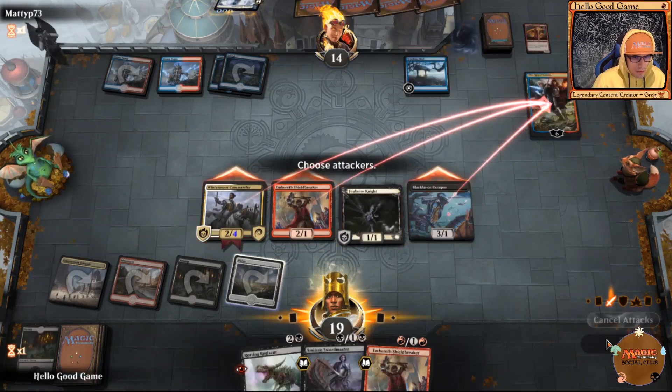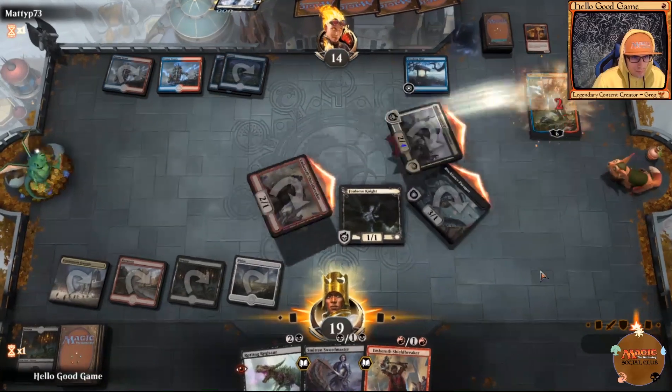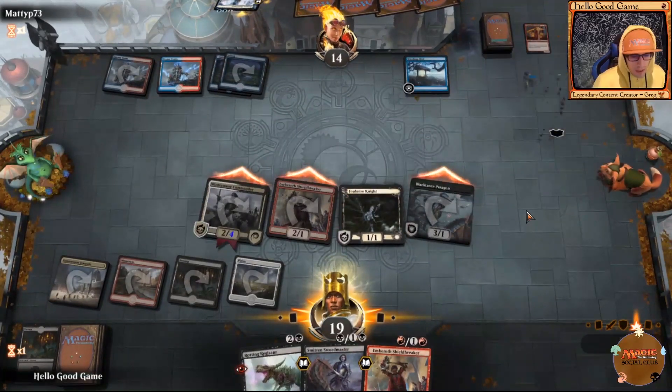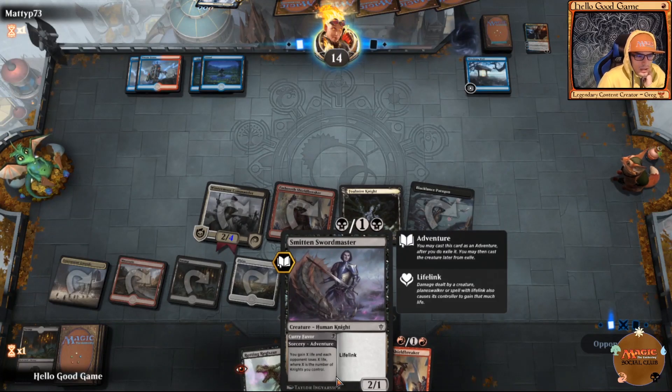We're going to kill his Royal Scion and give our Paragon indestructible — we're kind of forced to waste a turn on it. I would like to play our shield breaker into our Smitten Swordmasters and Curry Favor.